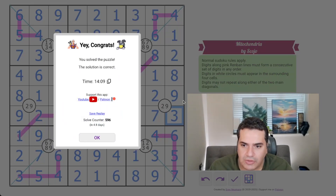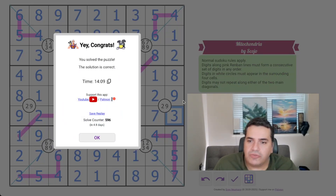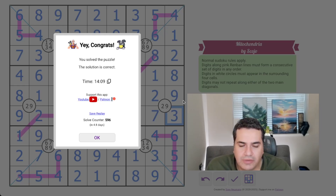14 minutes 10 seconds — very much in line with the puzzle's difficulty rating. Not really sure why the name is 'Mitochondria,' but a fantastic puzzle from Scojo. I really enjoyed it and I hope you do too. If you want to join in, there's a link in the description below. Please feel free to leave a comment about whether you enjoyed this puzzle or not — thank you!